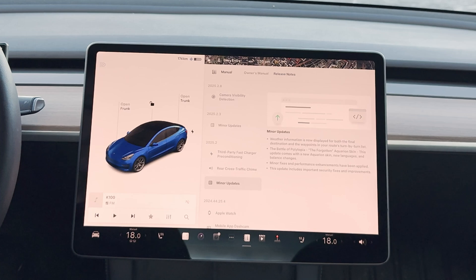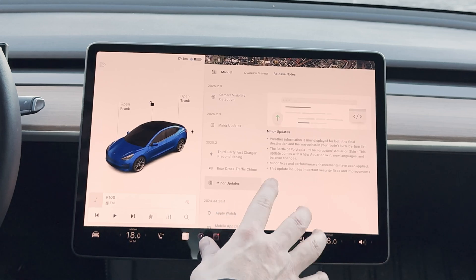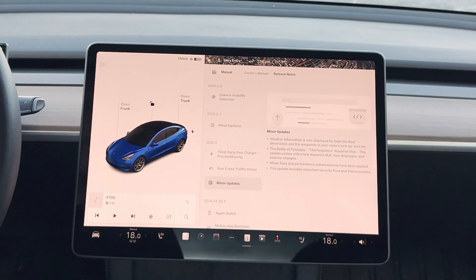First of all, we have some minor updates. It says weather information is now displayed for both the final destination and the waypoints in your route turn-by-turn list. So in a previous update we could already see the weather at our destination, but now they've added it for all the waypoints on the route as well — that's really good.